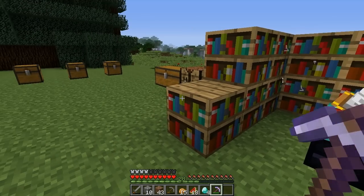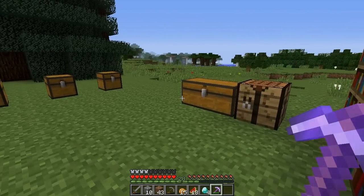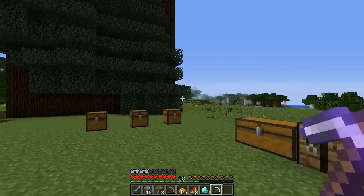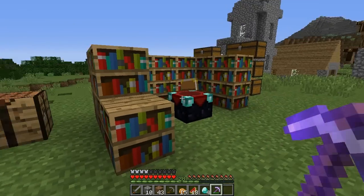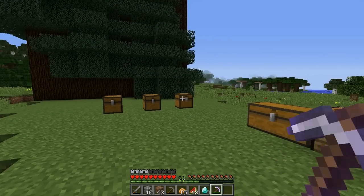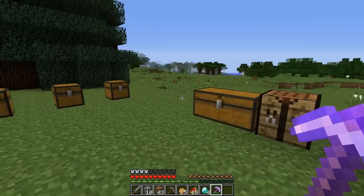Hit it with our fortune axe - and four. So I'm going to make a diamond axe and I'm going to enchant it, and hopefully it'll have a decent enchant. And then I'm going to chop that all down and we'll see how many logs and saplings we get.